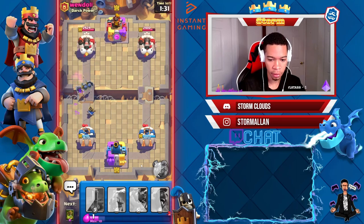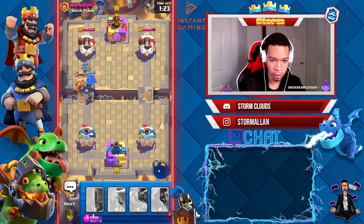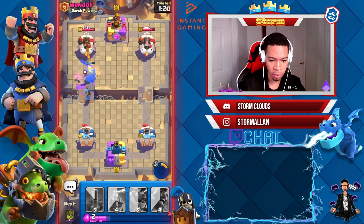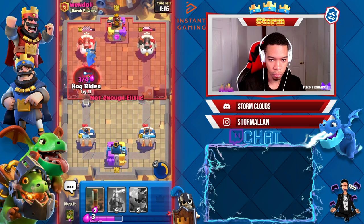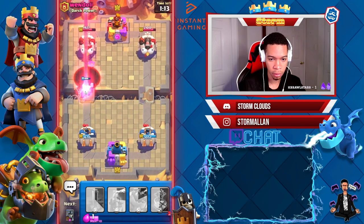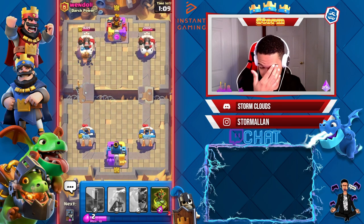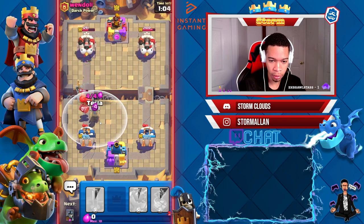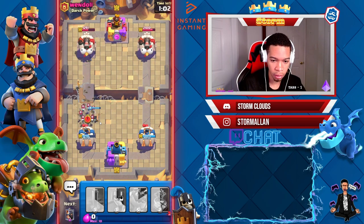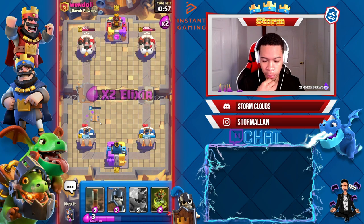All right, let's get ready with that, get out of the Little Prince — nice. Bats go down. We should get some damage on this tower right now. Oh, he goes with the void spell — the void still hits the hog and the cannon is doing damage to that hog, but we did get some damage off. I'm gonna pull this over to the tesla — I'm gonna focus on the tesla, it is a negative elixir trade.